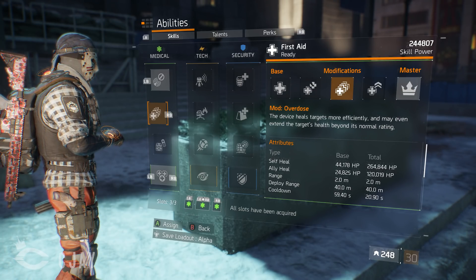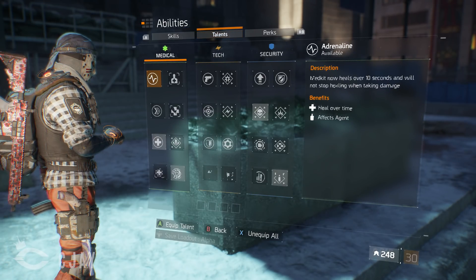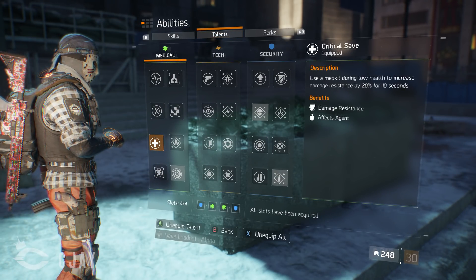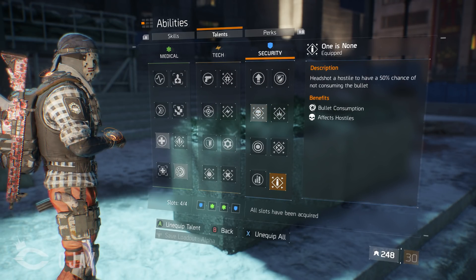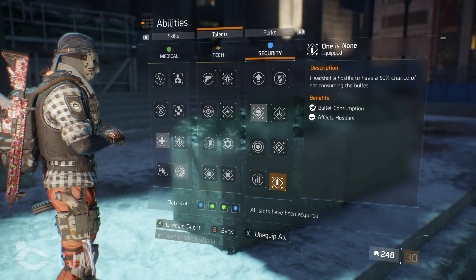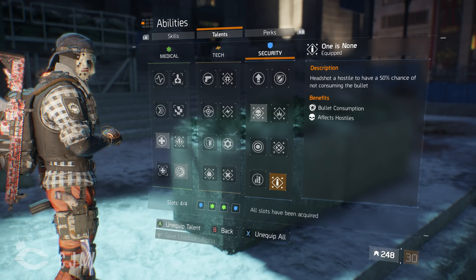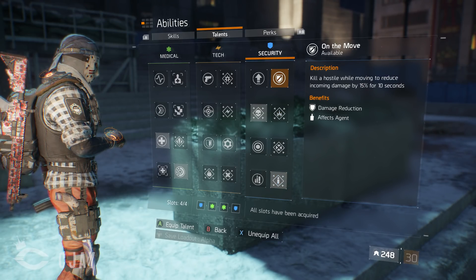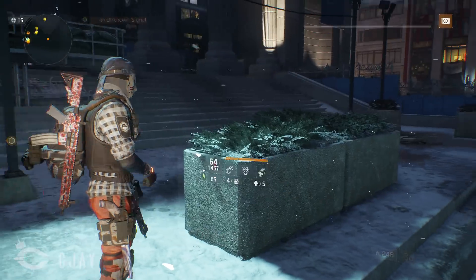My heal — an Overdose — heals for 264k and has a 20-second cooldown. My talents are Critical Save, Strike Back, Precision, and One is None. One is None is good if you're hitting headshots; it also gives you extra armor when you kill people while moving.